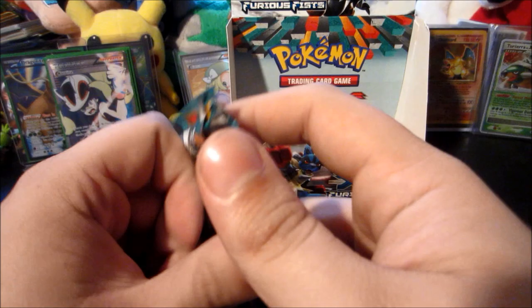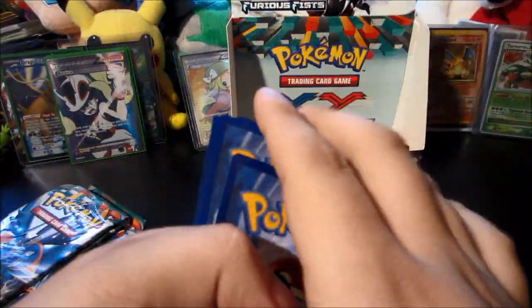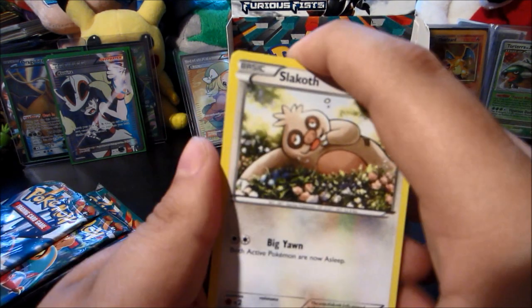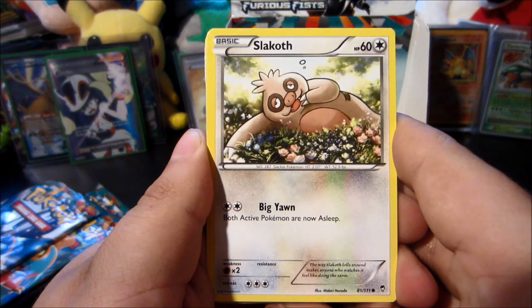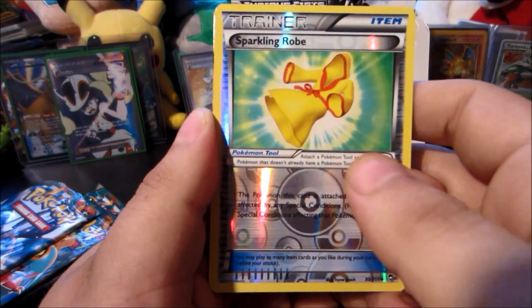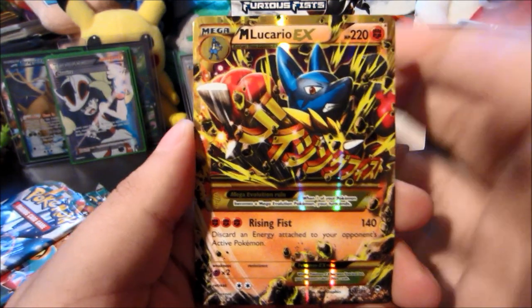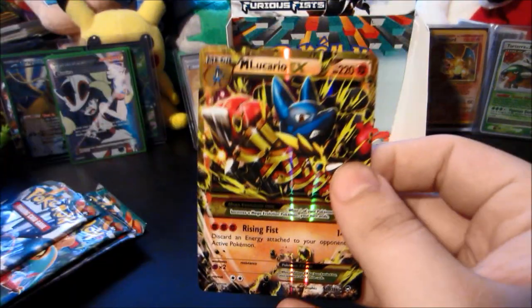Next up we got a Mega Lucario pack — let's see what we can get out of here. One two three, one — Mega Lucario was sick of Mega Heracross stealing his thunder, so before this Mega Heracross pack, Mega Lucario was like 'Hey Jesse, let me throw some glossy gloss at your face.' There's a Slack Off, Patrat, Electabuzz, Clefairy, Makuhita, Scrafty, Sail Fossil — reverse is a Sparkling Robe — and the ultra rare — the glossy card is...